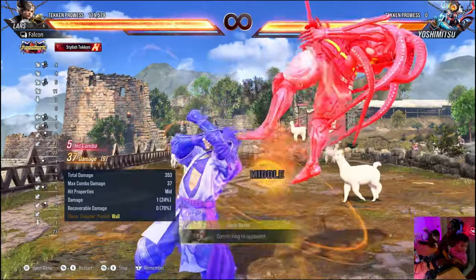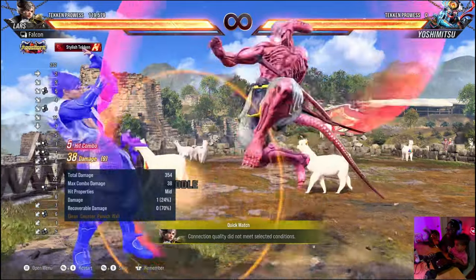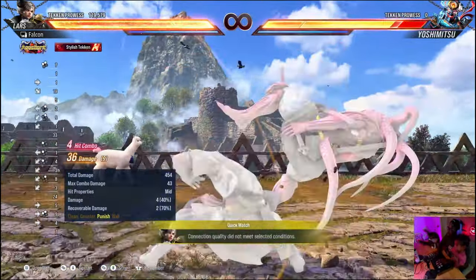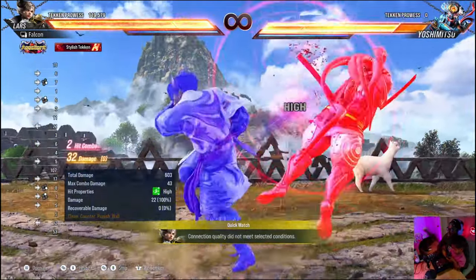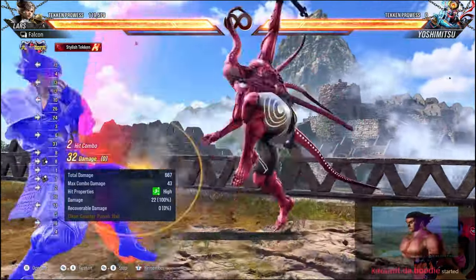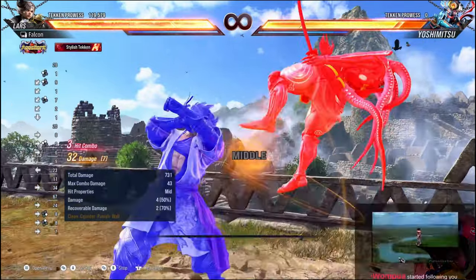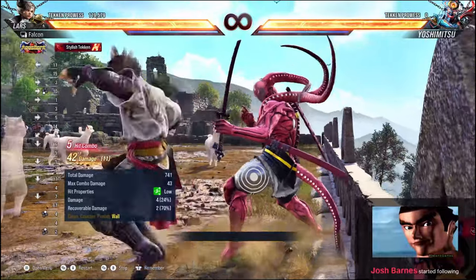That is exactly how you get your damage in with these characters. To recap everything we just talked about: when you block something, use a quick block punisher to get that guaranteed damage off — you don't want to leave anything on the table. When you realize your opponent is spamming something, then you have the opportunity to make it way more worth your while with a bigger punish.